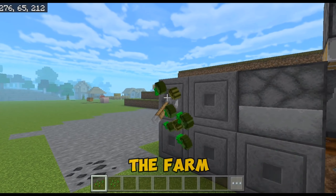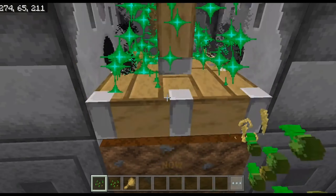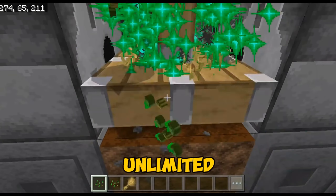As you flick the lever, the farm will be started. Now just stand here and place seeds or carrots. Now you can get unlimited wheat or carrots — trade them with farmers and get unlimited emeralds.